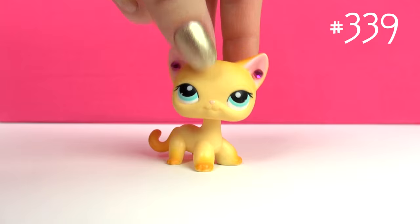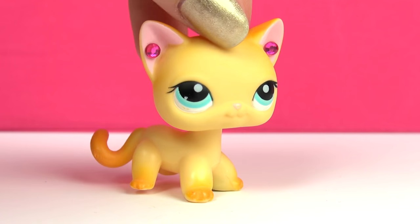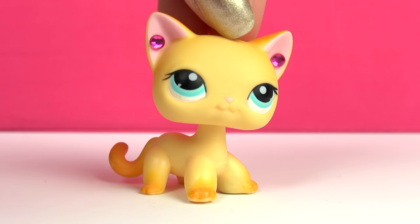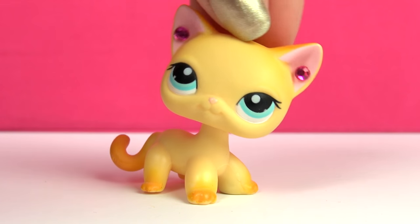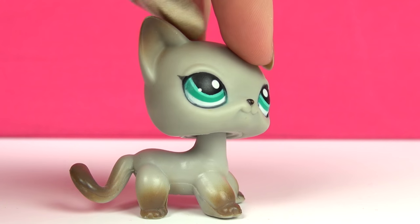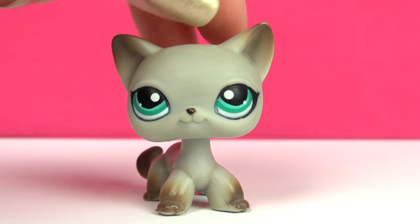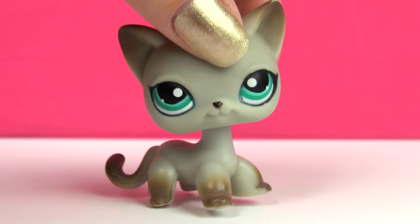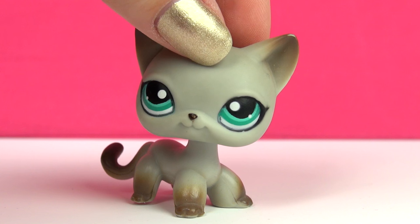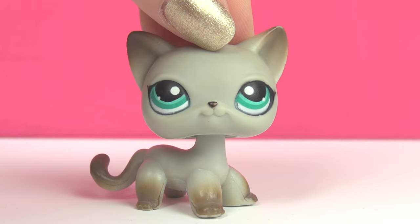Next up we've got this one, and most people like to refer to her as Brooke from LPS Popular, where she's most famous. A lot of people use this one in videos — I actually made an LPS Popular parody using this one a few years back. The next one is actually the very first short-haired cat I ever got, and she was also one of the very first LPS I got as well. She came in a package called 'Pets Around the World' with 12 pets, and that was my very first LPS set ever, so she's very special to me.